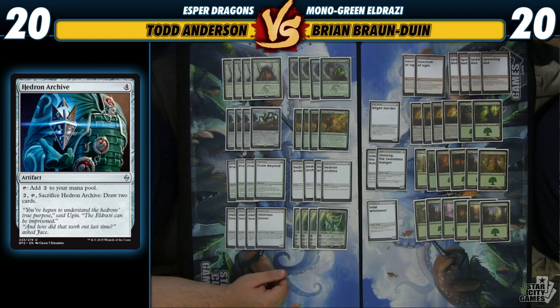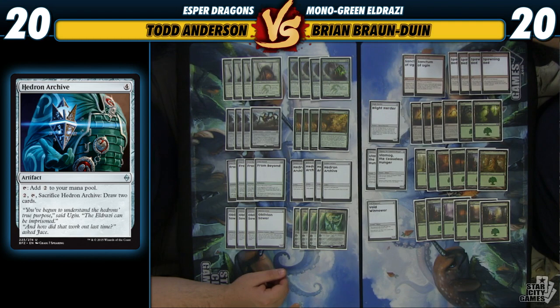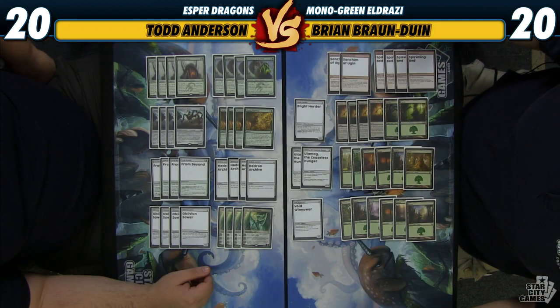Hedron Archive is a four-mana artifact that produces two mana a turn, but the real value is that we can sacrifice it to draw two cards — it's kind of like a double Mind Stone. One of the things I like about this deck is we have a lot of ramp: four Rattleclaws, four Whisperer of the Wilds, four Nissa's Pilgrimage, four From Beyond, and four Hedron Archive. The majority of our ramp cards also provide other utility — Hedron Archive draws two cards, and From Beyond produces a steady stream of creatures and can search up a big Eldrazi.